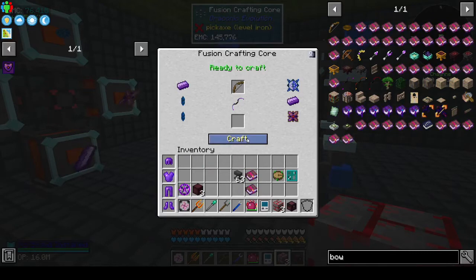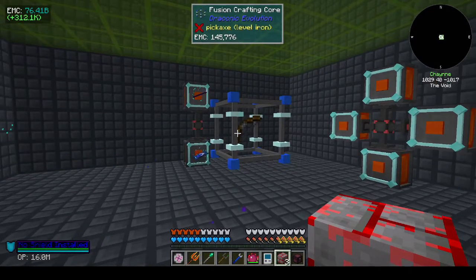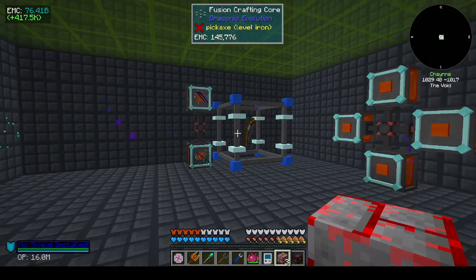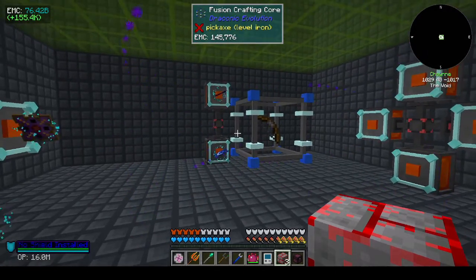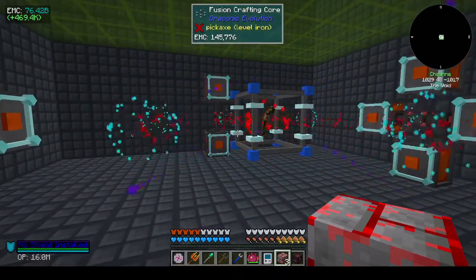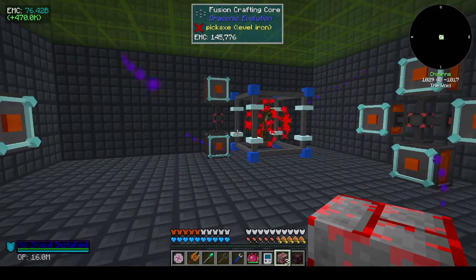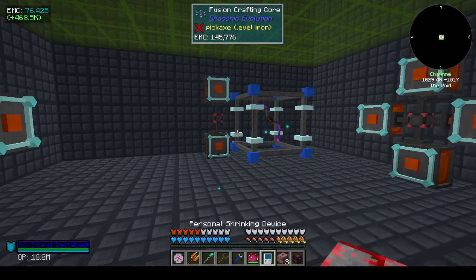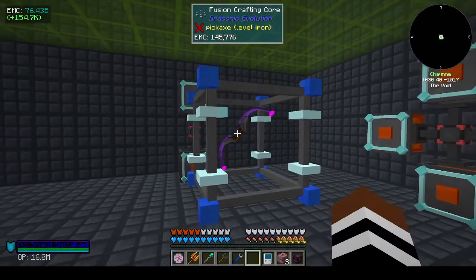Just trying to remember what we did last time — we set up the enchantment stuff in our little enchanting area using the Industrial Foregoing enchanting mod. I made an infinite storage disk and transferred everything over to it, so everything that was on the two storage disks is now on the infinite storage disk.